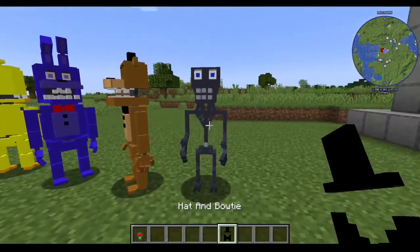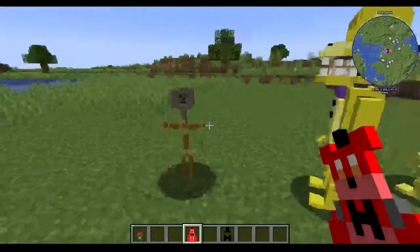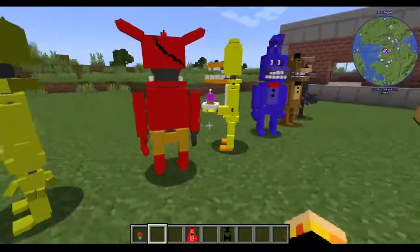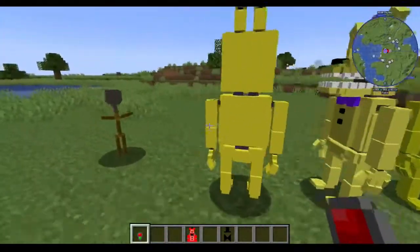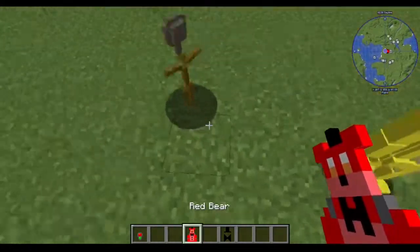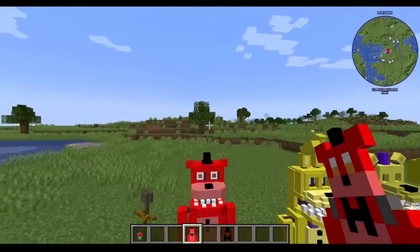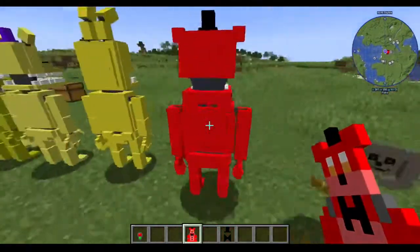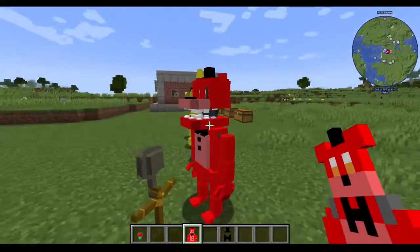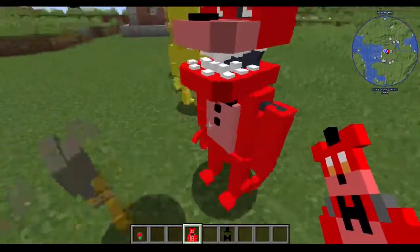There are actually two animatronics I haven't shown you yet. I forgot to spawn in Red Bear. Red Bear is actually an enemy from FNAF World — I wanted to add characters from that game too because they'd be really cool as animatronics. Here's Red Bear — he's just a recolored Freddy, because that's really all he is.